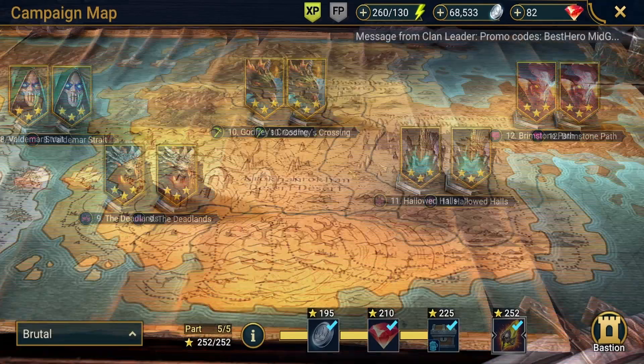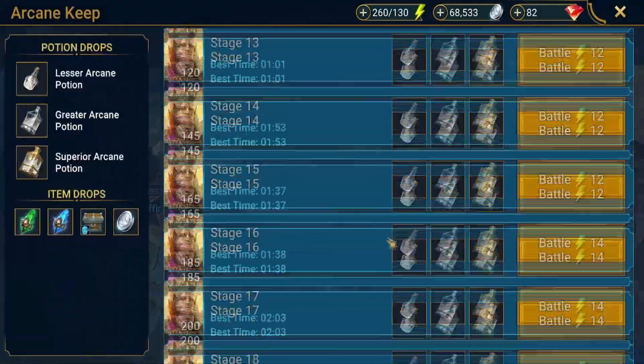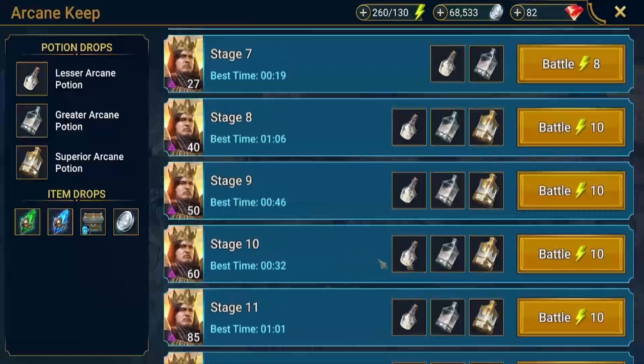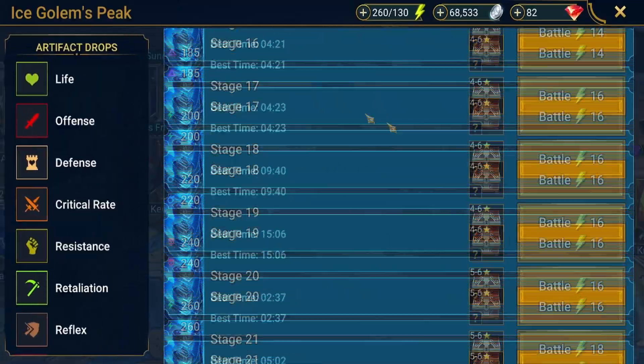Early on before you get into the later parts, you can also get mystery shards from dungeons. I don't know off the top of my head exactly which stage they stop at, but I believe it's around stage 10 to 13 — I believe you stop getting mystery shards at stage 13.